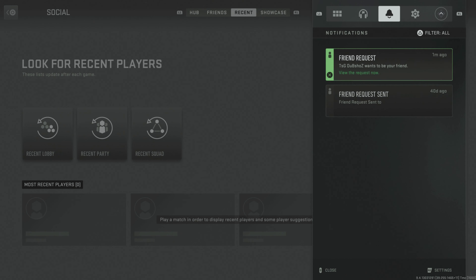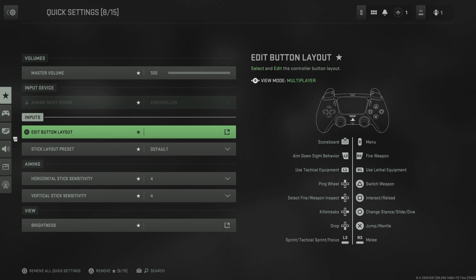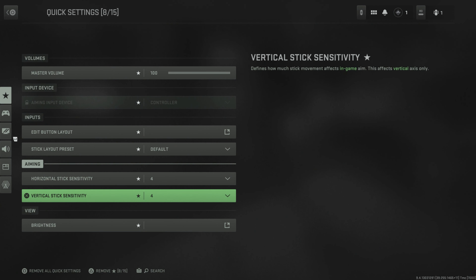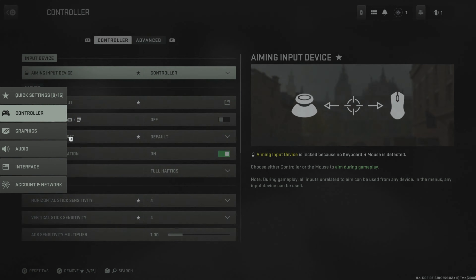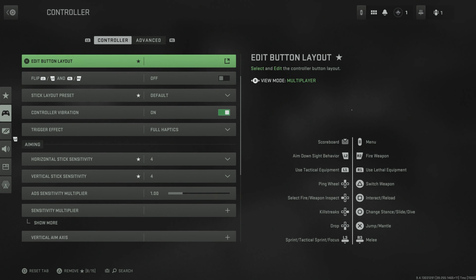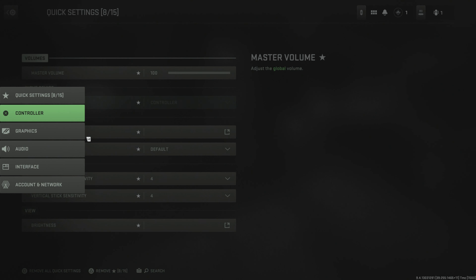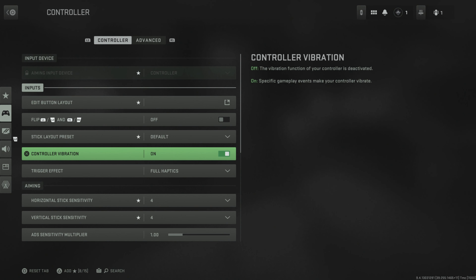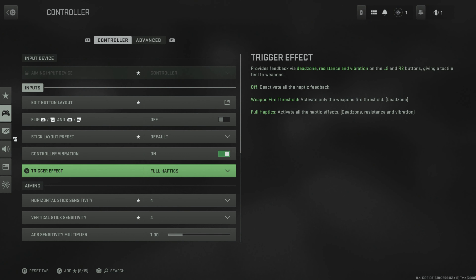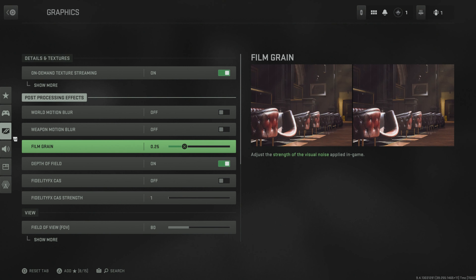Got a friend request a minute ago. Quick settings — let's see if there's anything interesting in here. I really don't like how this is set up, it's very odd. Oh wait — I can put my favorites in here! So if there's something in a market I can add it as a favorite. That's so cool.